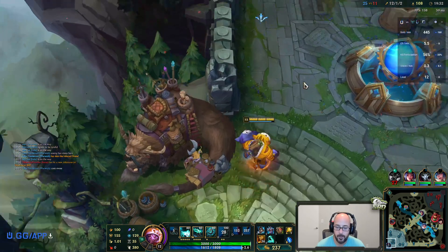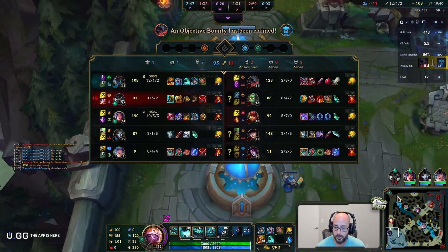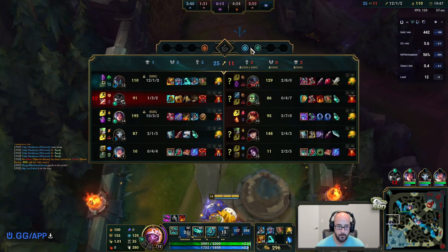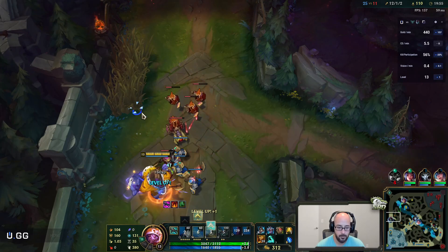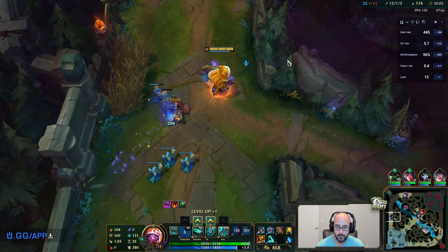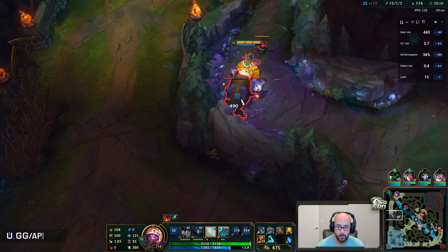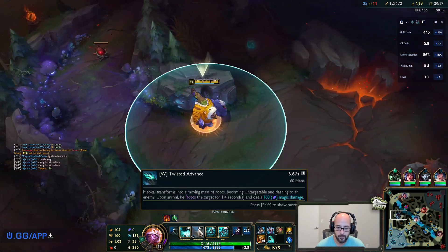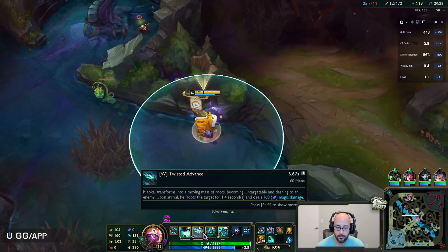Yeah, I'm down for a little bit of magic resist - this will also amp up my shielding from this item. Got a lot of gold right there. I'm pretty damn strong. W max second - the duration increases, so 1.4 second duration root right now. Pretty OP man - it's a targeted root, you just put your mouse over them and they're screwed. Six second cooldown, like come on. We have so much crowd control it's crazy - three second Q, six second W.